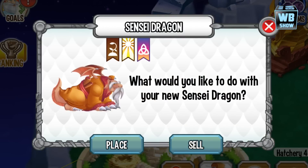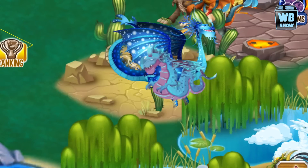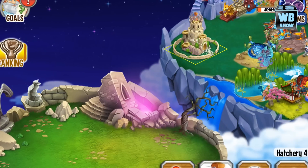It's gonna hatch in 16 hours and there it is — a three-element dragon: Terra, Light, and Pure. You can only use it in its adult form, so there's no baby form once you place it.